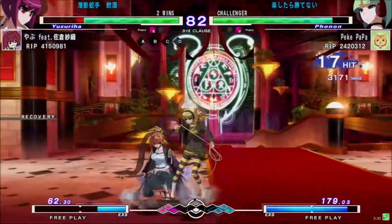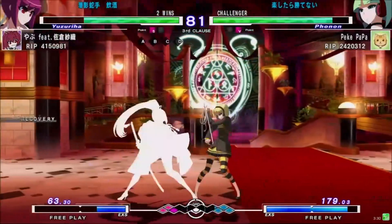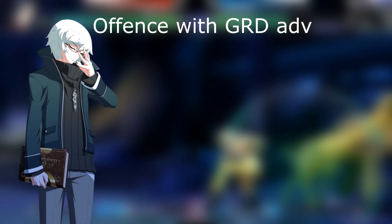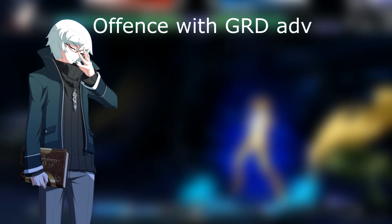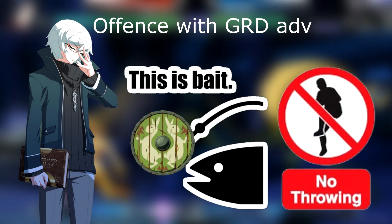doing a throw is the worst option you can take. It sucks because if they tech, they get a huge four block swing, which is too risky when you're in the lead. In summary, on offense with a grid lead, you should minimize any risks by baiting the opponent's green shield and not throwing them.